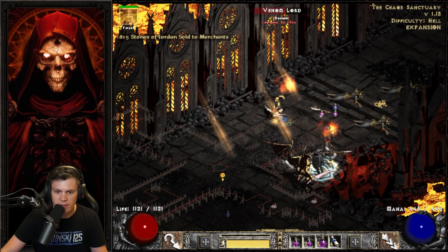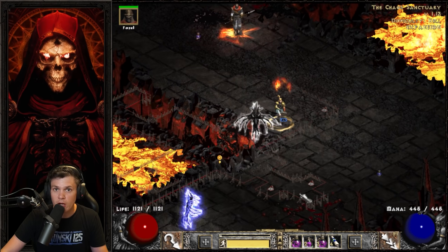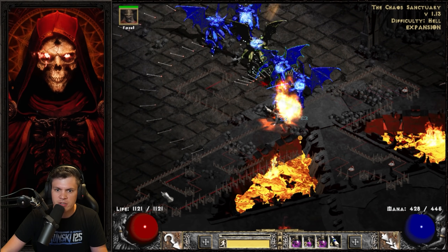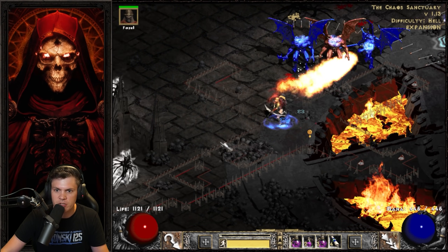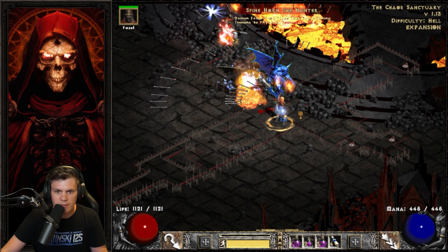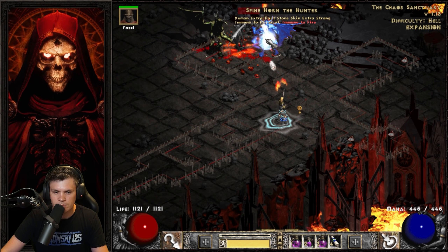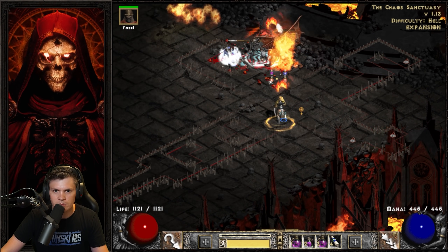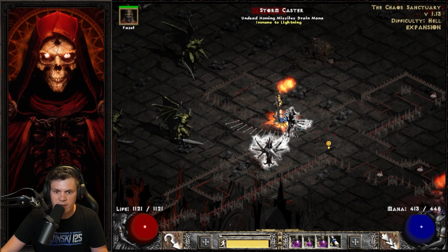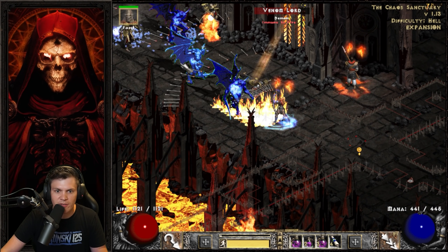I don't think the lack of knockback is really that detrimental to this build. I know a lot of people like to use two ruby jewels of fervor and a Giant Skull for knockback, but that setup works a lot better with Strafe versus a Multishot setup. If you guys want to see a Strafe setup I could run it — it's very similar, really just changing the helmet. Another physical immune — just switch to Magic Arrow. Definitely a pretty long Chaos Sanctuary run here considering the gear.